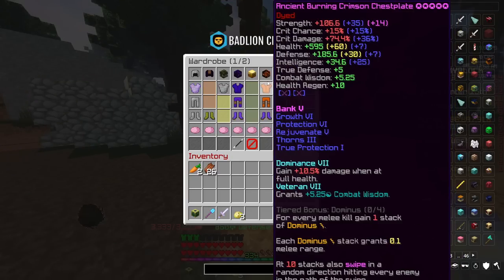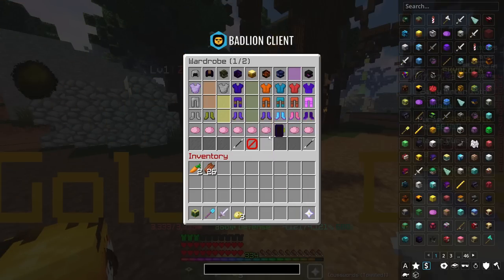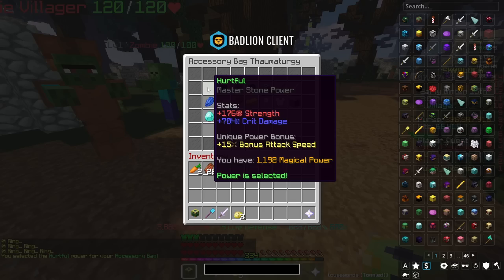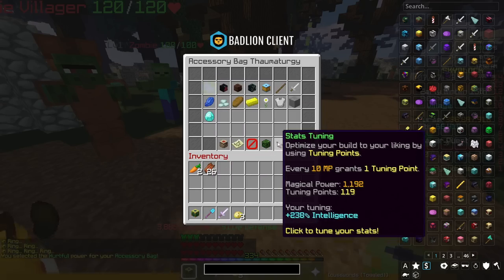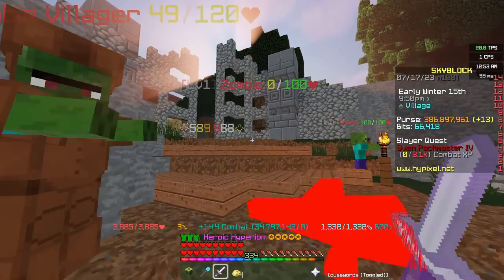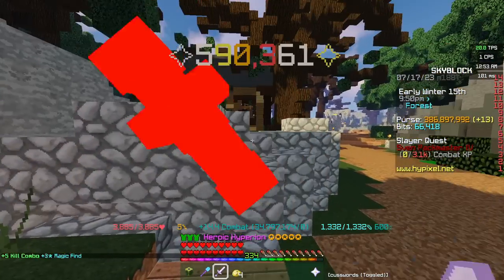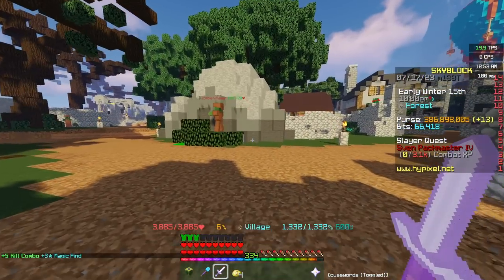If we put on a setup geared towards left-click damage — we'll put our Crimson setup on and change our Power Stone over to Hurtful — our left-click damage is around 590k to 635k. It looks like 590k is probably about right.